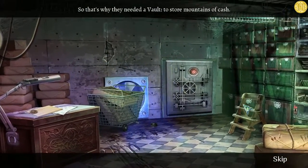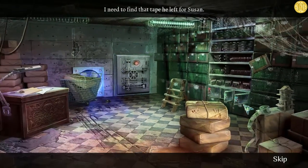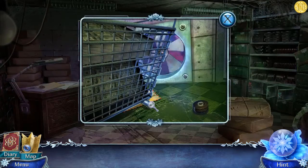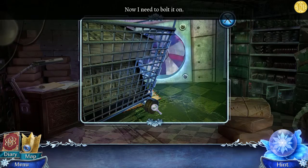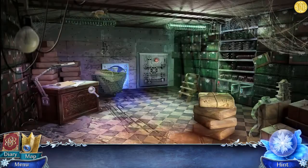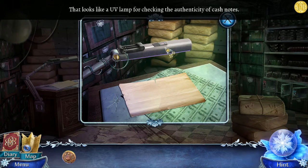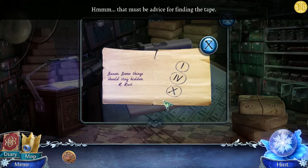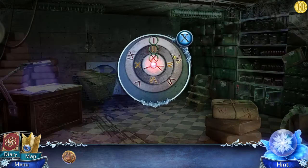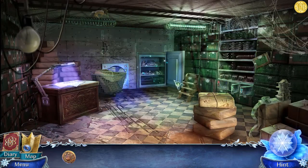So that's why they needed a vault - mountains of cash. I need to find the tape he left for Susan. Pick up the wheel and put it onto the cart - can't do anything with that just yet. Turn on the UV light at the top and grab the coin. The UV light reveals the combination: one, four, ten. Go to the safe now and enter one, four, ten - it opens and there's a hidden object scene inside.